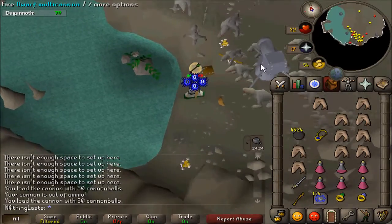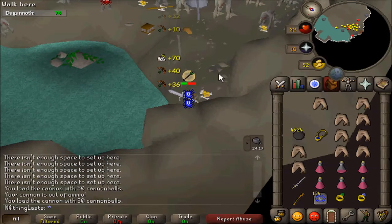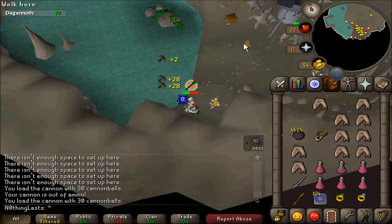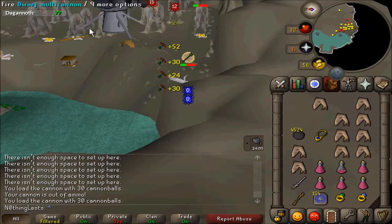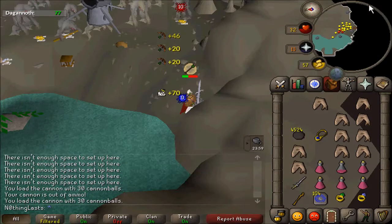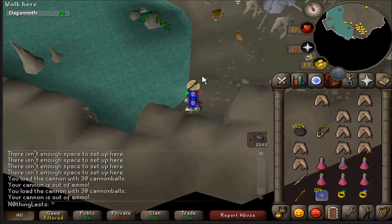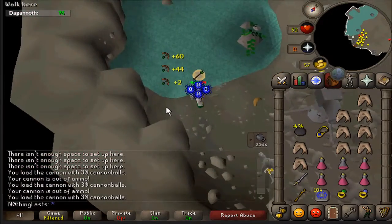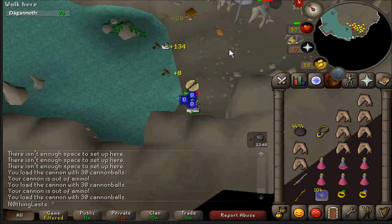It might not actually be that good a task for one defense after all. I was meleeing them but I was running out of food really fast, so I'm going to have to safe-spot them. This spot looks like it's working — I'll probably bring range and range them at the same time as the cannon. Right now I'm getting 33k Slayer XP an hour and 70k range XP. If I bring a crossbow or blowpipe until I get 75 range, it should jump that XP up even higher.